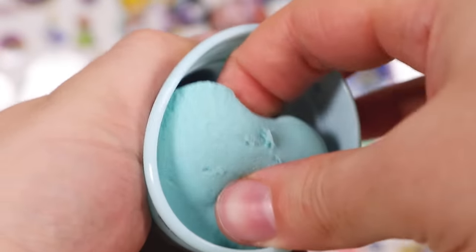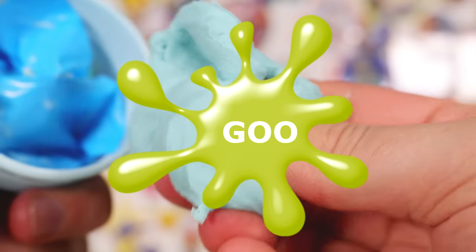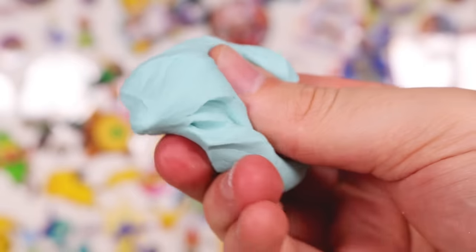Do you get a different one on each side and then they sort of go together? When in doubt, throw some goo in the mix. At least this isn't super disgusting slime that gets on everything — it's just like a nice putty.